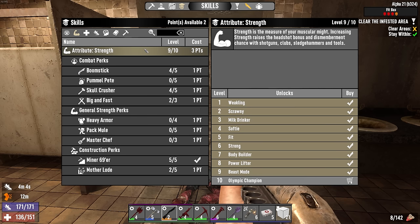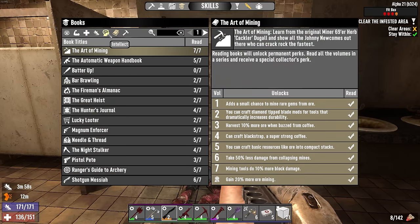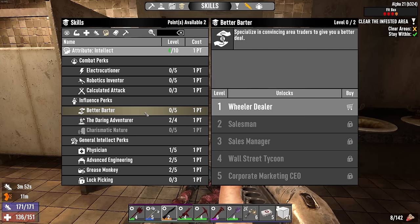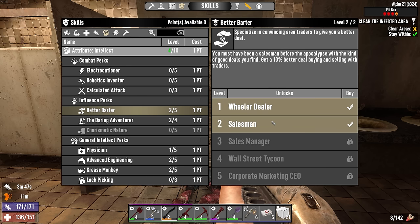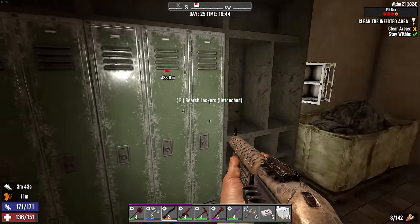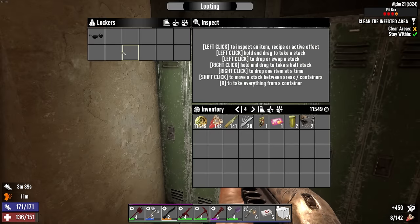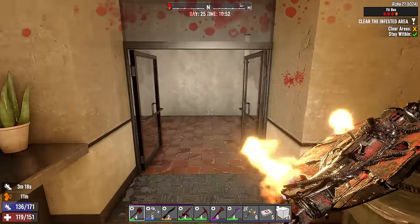I think better barter at this point — if we're going to be gunning for the motorcycle, let's do that. Two points into better barter. We'll just stick with intellect for a while until I can get that cigar, then max out strength. Holy — another two rads! Come on, man — I'm going outside.